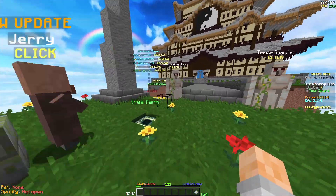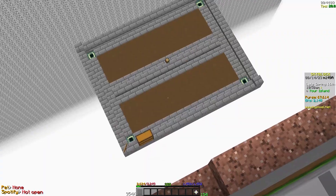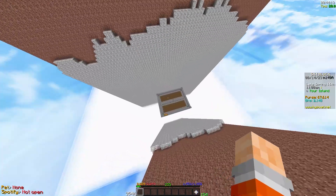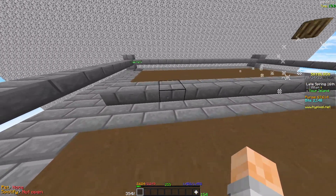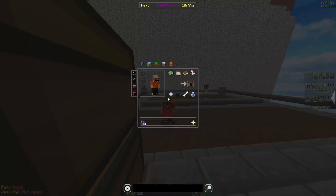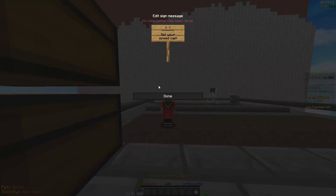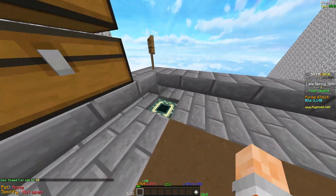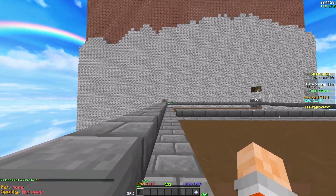Down here is all you need. This setup can hold 30 minions, which is a good amount. Basically all you need to do is get a pair of rancher boots and set the speed to 50, like that, and then just head over to the teleport pad.